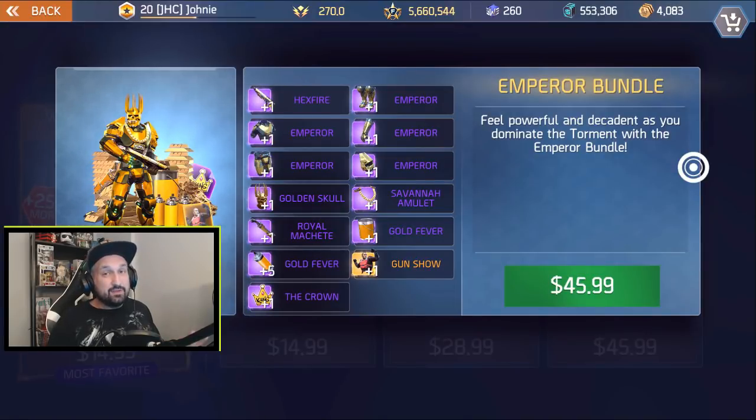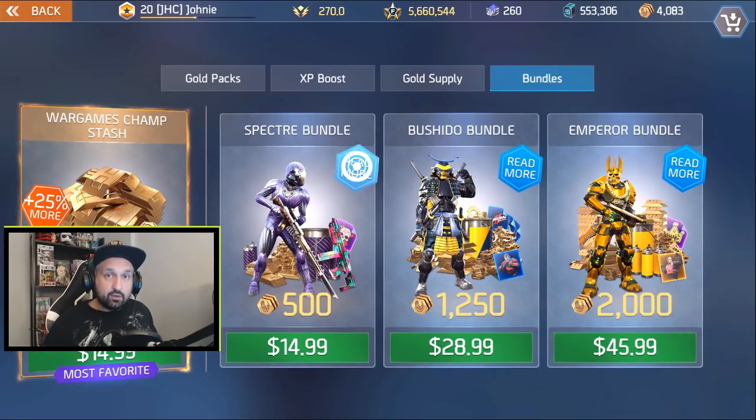The last one is the most expensive — the Emperor bundle, probably $30 US. Inside you get the Hex Fire, a brand new weapon, and then a full set of Emperor armor: boots, legs, gloves, shoulders, and body. Plus a golden skull — we've had three different variations of that cosmetic hat. Today we're gonna open two of these bundles: the first one and the last one, since they both have armor.